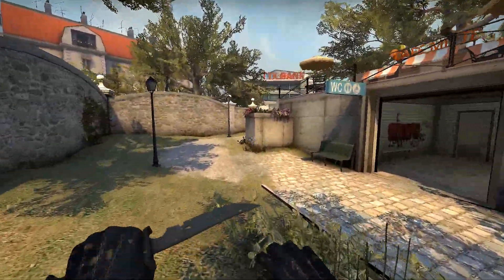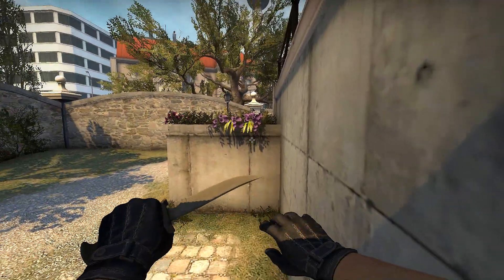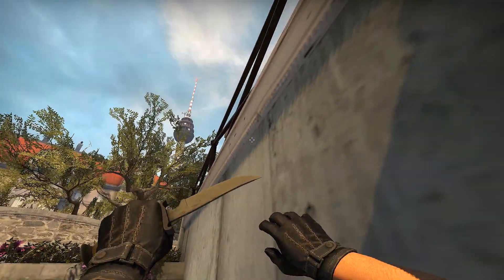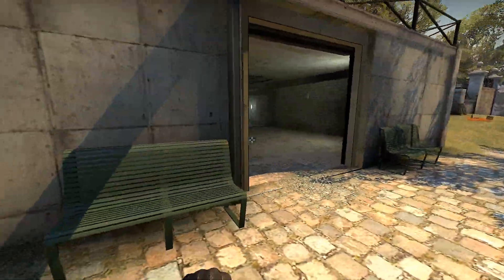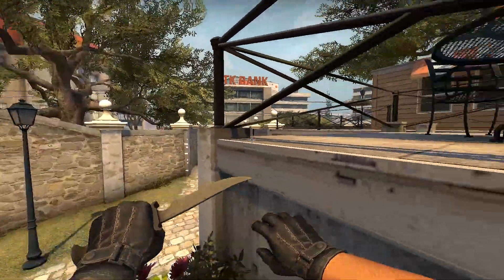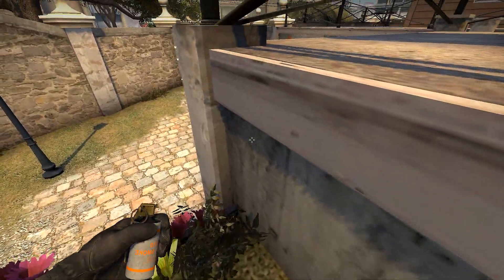Since I still don't have that down yet, there's also an easier version where you can hop up here. I'll show you how to jump up here too, because a lot of people try to jump straight and end up hitting that little ledge. What you want to do is aim at this little corner, run, jump, and crouch — and you're good. Very easy.